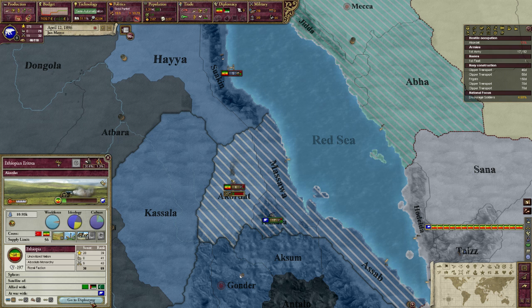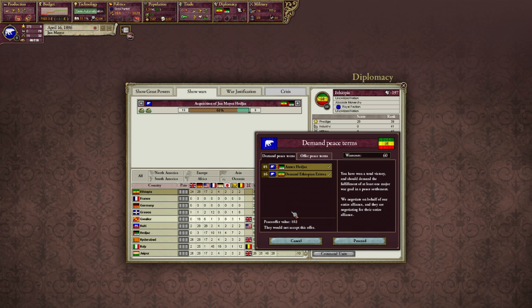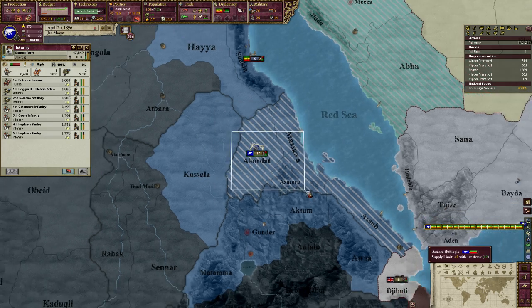So now we will take a look at the situation. Yeah, we're not going to be able to do it. Occupying that province didn't actually reduce the war score cost, so we didn't reduce the cost of acquiring it. So we're not going to be getting Eritrea in this war. That's sad.